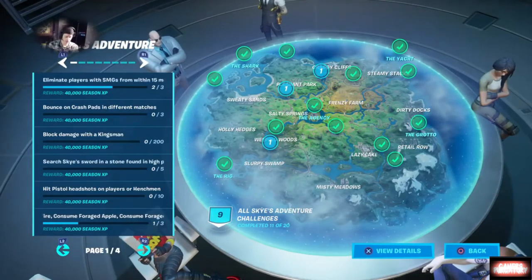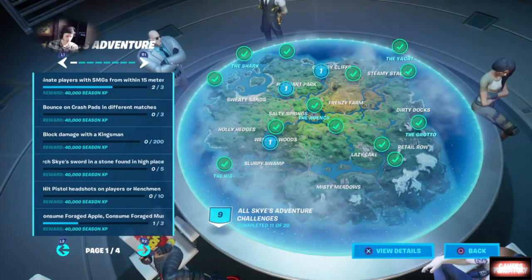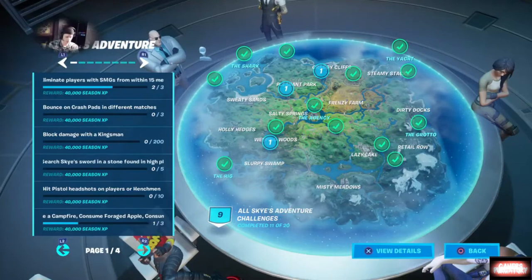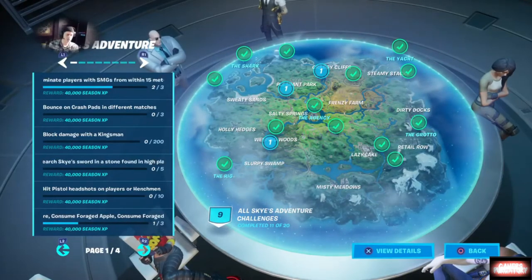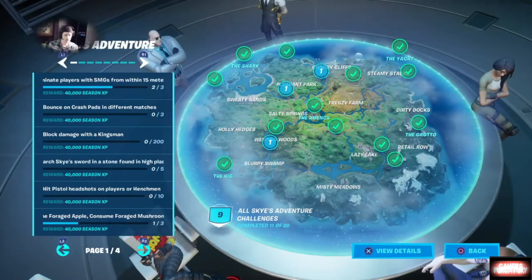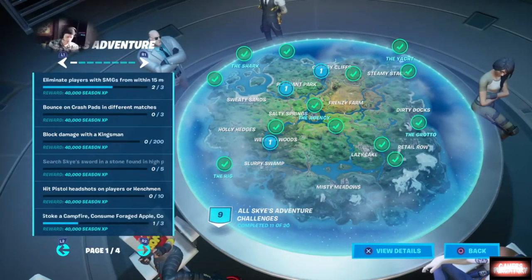Hit pistol headshots on players or henchmen — for me this one's probably going to be easier on henchmen since my aim is kind of potato in this game. Eliminate players with an SMG from within 15 meters; basically you want to kill people with a submachine gun within shotgun range.